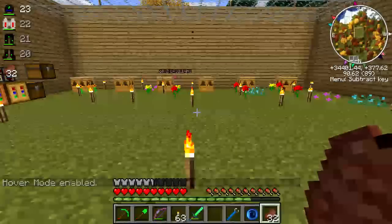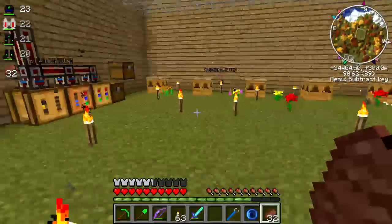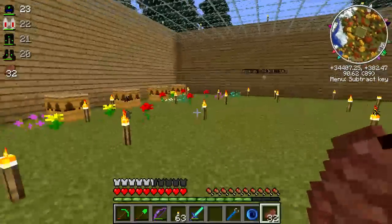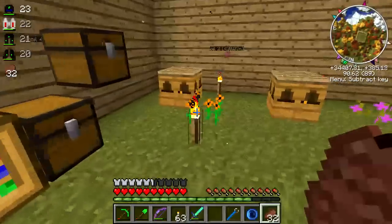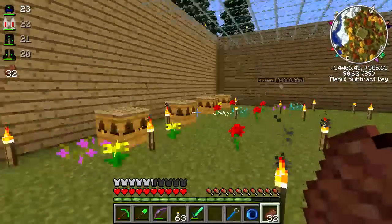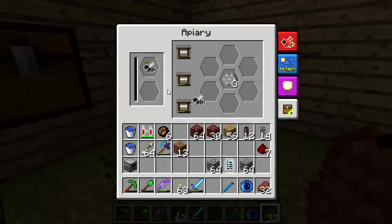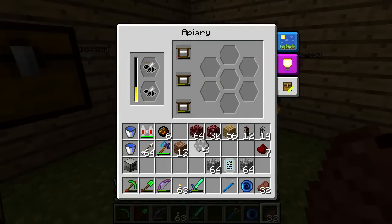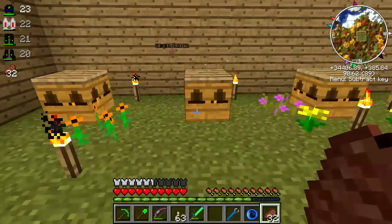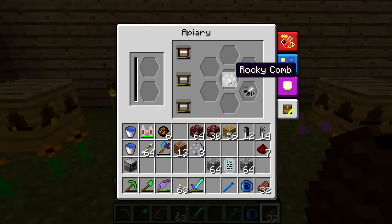This is not going to be the entirety of my bee setup. I'm thinking of this as the bee laboratory. I've got the first two apiaries that I got off that village and I've made a few more. This one I'm running the Rocky Princess and Rocky Drones, which my quarry's unearthed quite a number of. I've got almost half an iron chest full of Rocky Princesses and almost a stack of Rocky Drones.